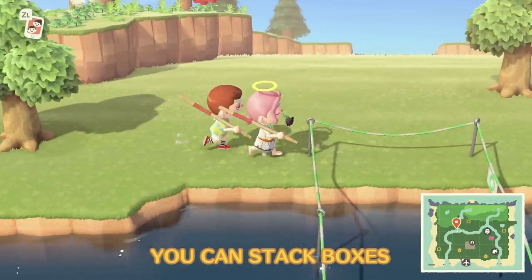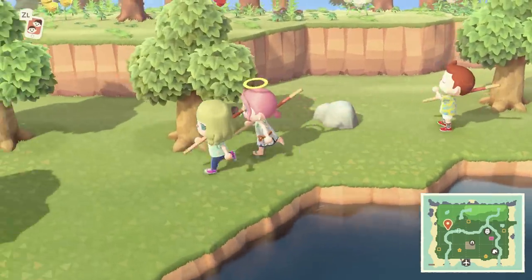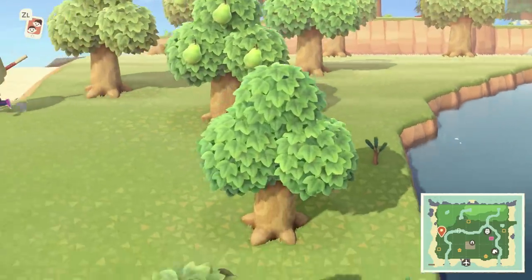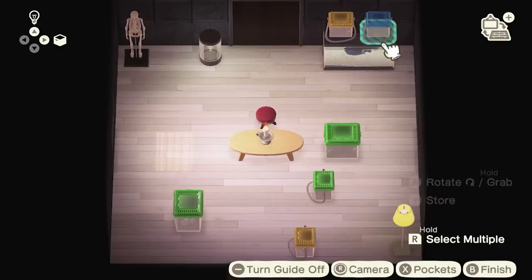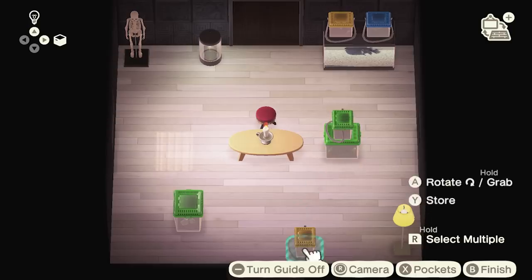Some of you might want to keep all your treasured finds on display so you or your friends can gaze at them in admiration, but you don't have to worry about running out of floor space for a while. Both fish and insect boxes stack, with larger boxes going at the bottom all the way up to small ones at the top. You can also stack medium-sized boxes on top of each other — so now you can play a much safer version of Jenga with all of your wildlife finds.